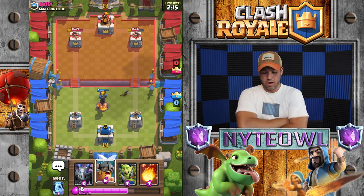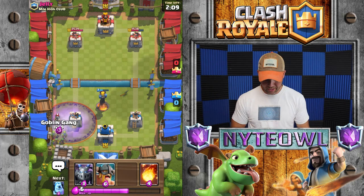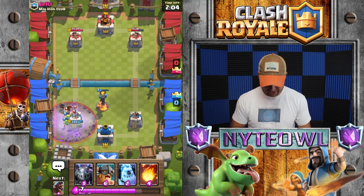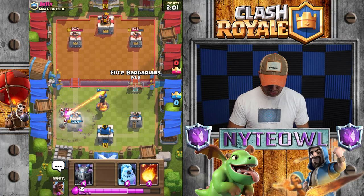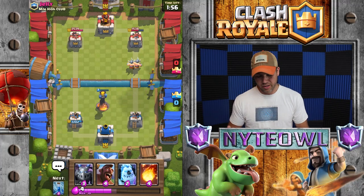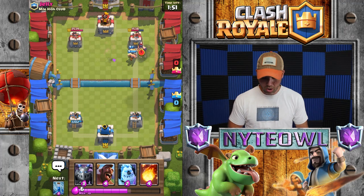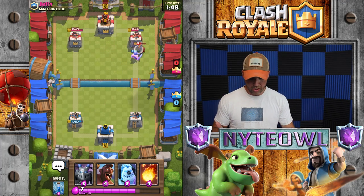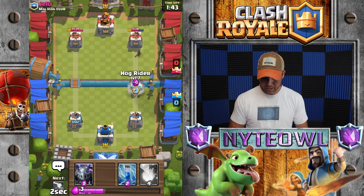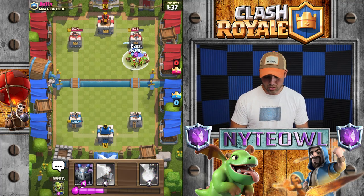We'll throw our goblin gang back here to take care of that graveyard - the inferno tower will help out immensely. He wasted a lot of elixir on that, not sure why. We're gonna bait out his fireball - I bet fireballs that every day of the week. Oh no - ice wizard, excellent play. Executioner also, nice job, very well played. Then we should be able to do ice golem hog rider again.